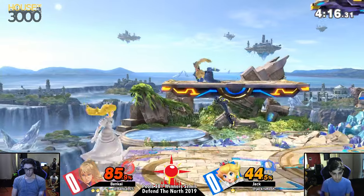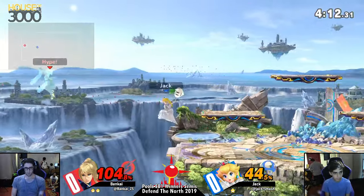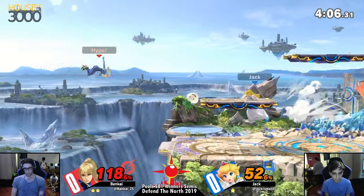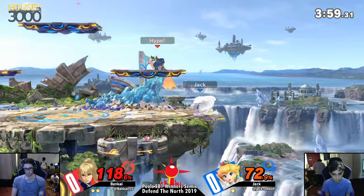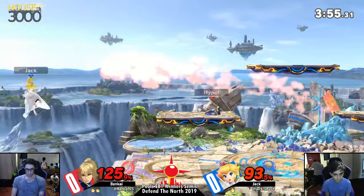Especially against ZSS, because ZSS is slippery. She's so mobile. With the turnip nerfs, you don't have a lot of time to pick up turnips. He has to use his opportunity — you saw how quick he got rid of that turnip. You gotta treat them like gold. You gotta pick and choose, especially against fast characters, because these fast characters are not gonna let you set up.